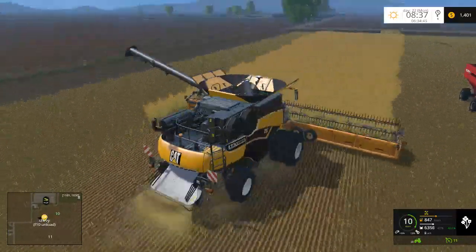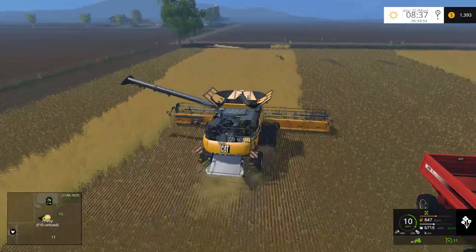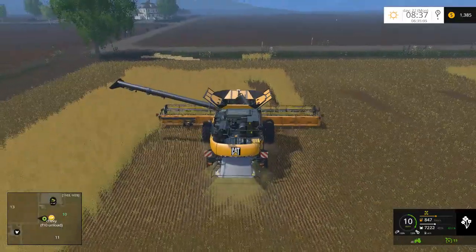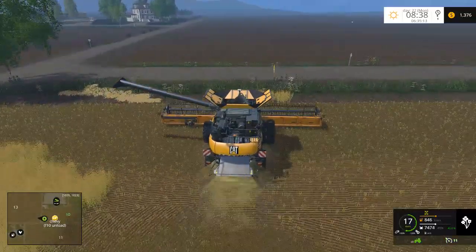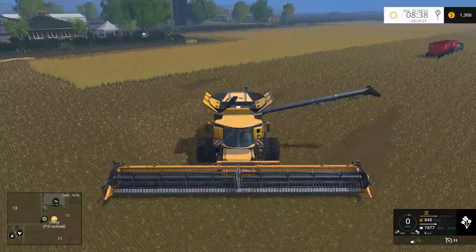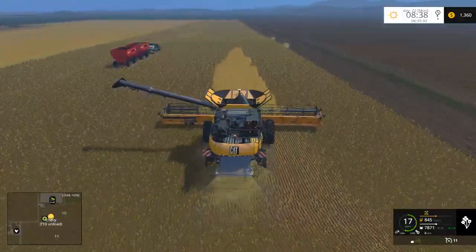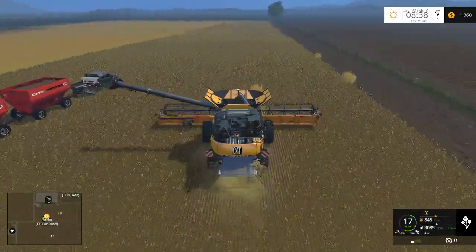That looks like silage, not canola — or maybe not silage but hmm, that's weird. Usually canola is super super black. Canola is like a mustard seed so it's super small. If you ever get a chance to see canola in real life, definitely check it out. Go find a mustard seed and compare — that's basically the size of a canola seed. If memory serves, it is part of the mustard family. I'm not an expert though — if you know, let me know.